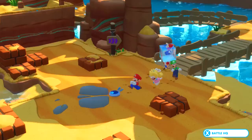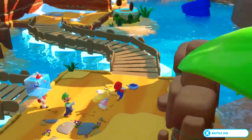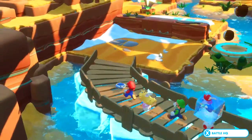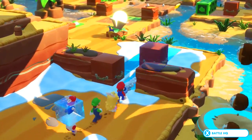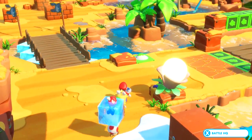Welcome back to Mario plus Rabbids. Last time we had to escort Toad across the landscape, and I got screwed thanks to criticals and knocking out of bounds. If I wouldn't have gotten that critical, I wouldn't have been knocked out of bounds and I wouldn't have been screwed there. But thus I was screwed.